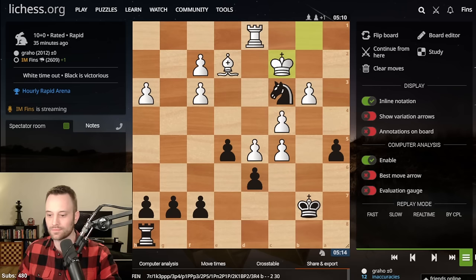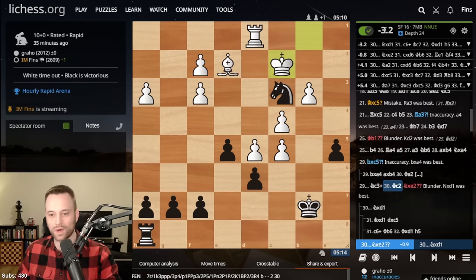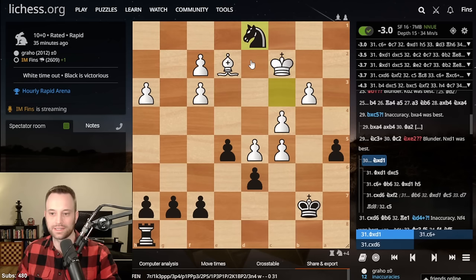Knight takes D1. Let's see. Yeah, that's the case — pretty big difference too. Knight takes E2 — yeah, it's still better for Black. But that's enough of an unclear situation where I think what I just analyzed is correct.